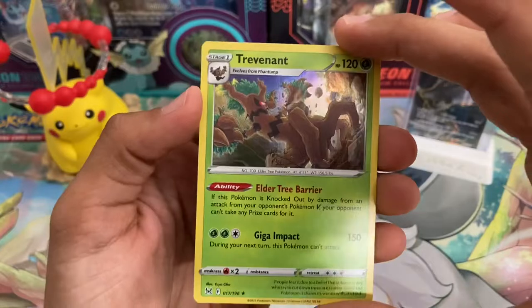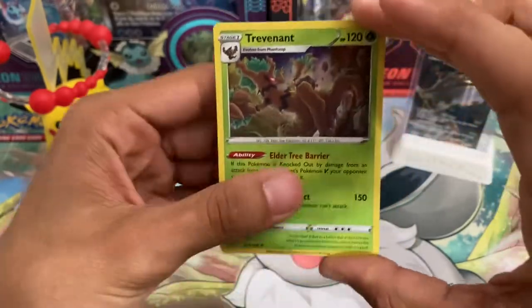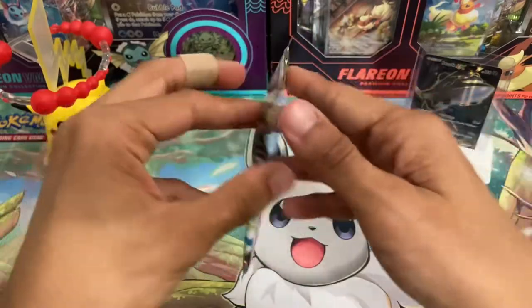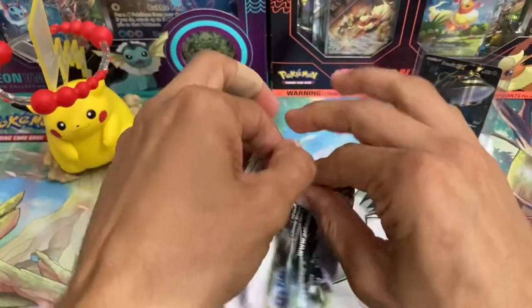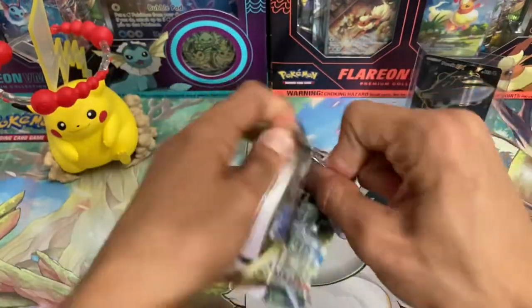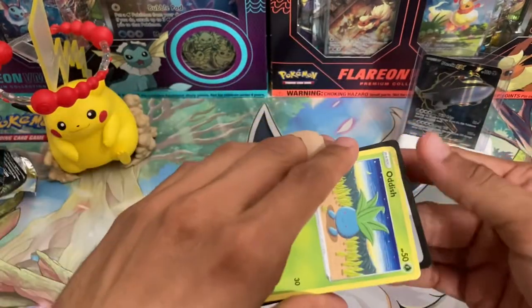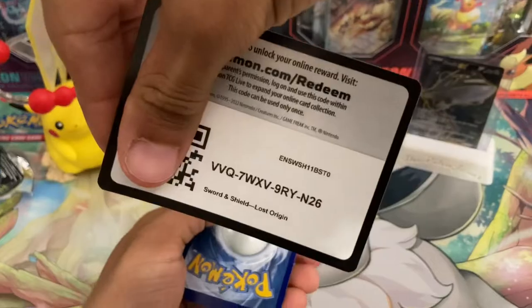That's a hit but a garbage one. And you guys saw what happens to Trevenant during a hurricane. Last pack of the video — going to keep this video nice and short for everybody. It's just a three-pack blister so I don't want to waste anybody's time.